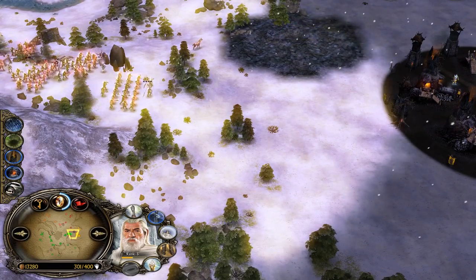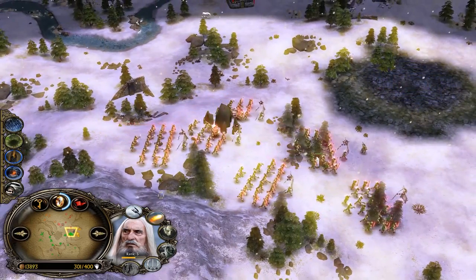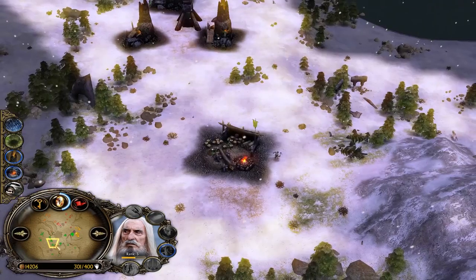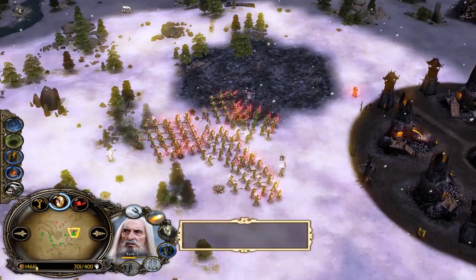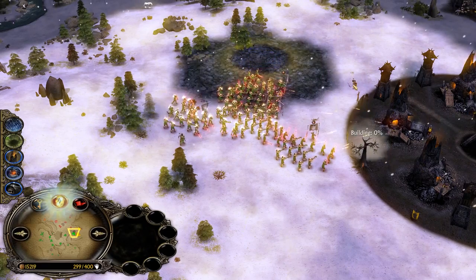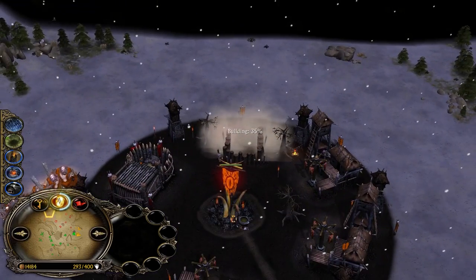The Isengard army is looking extremely powerful — he controls the whole bottom area with two, actually three outposts under his control and a bunch of settlements. Lords gets crippled and one-shotted. Meanwhile red Gondor is preparing to attack orange Mordor because the Witch King is dead — you need to punish during those cooldown windows. There's always a window in which you need to achieve something.